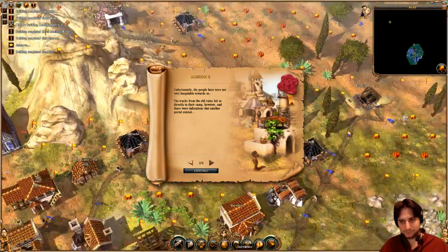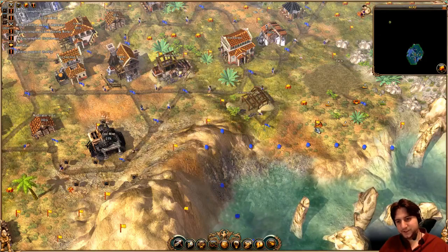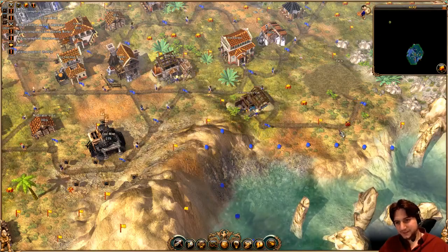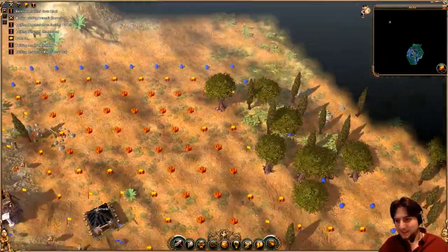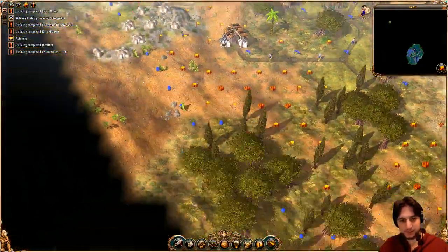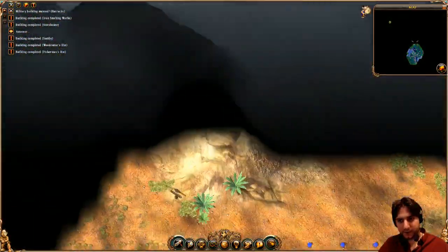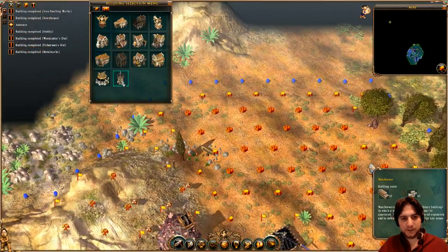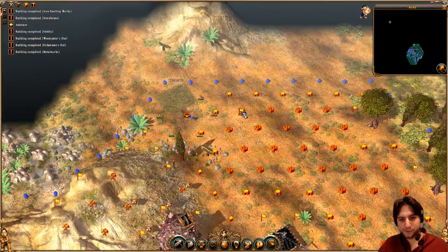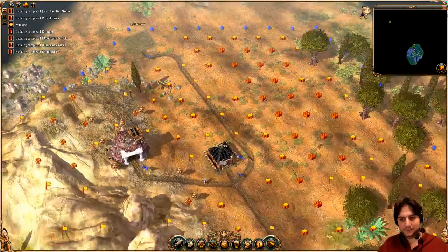While expanding our boundaries in a northwesterly direction, we encountered the local inhabitants for the first time. The skin of the people living here was much darker than that of us seafarers. Judging from the language and clothes of the strangers, we had to be in the land of the Nile — yet this was completely impossible. The tracks from the old ruins led us directly to their camp, and there were indications that another portal existed.